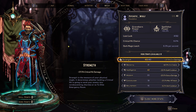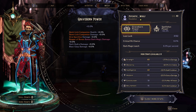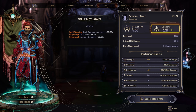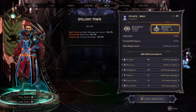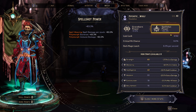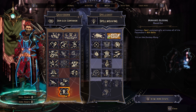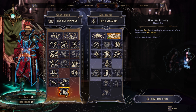First: on your amulet and chest piece, get Spell Shot at the top and get as high a percentage as you can, because every stack of Spell Weaving is giving us 63.3% spell damage — that's bonkers. Second: the Graveborn capstone means every time we cast a spell, we trigger kill skills.